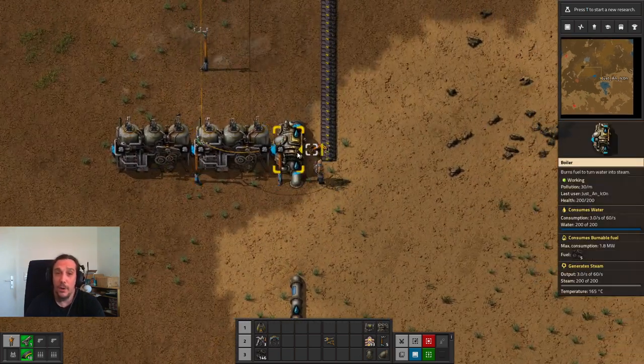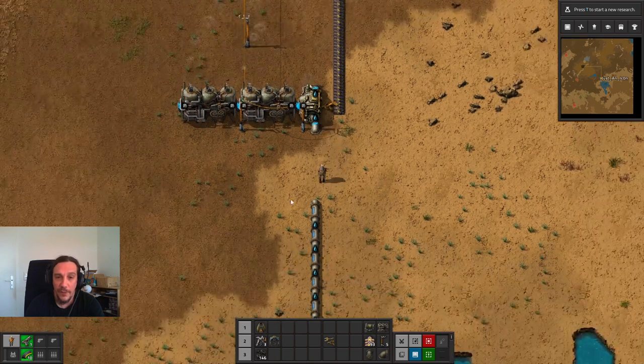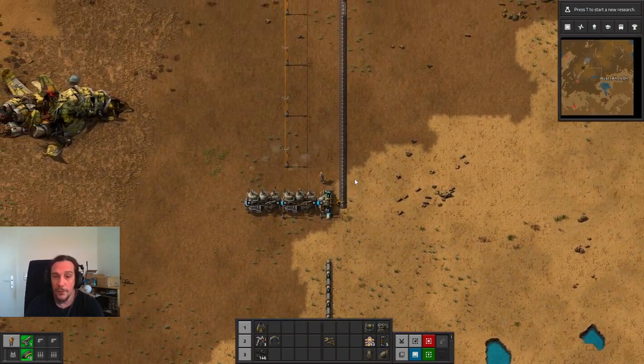We have automated power production! If you left click one of your power poles you get access to your power grid. The most interesting things to look at are the top bar showing how much power needs to be supplied versus how much power we're actually providing - the number behind the slash is our maximum power production. As long as there's more production than demand, everything is great. We're well able to expand this power plant if we want to, which we will in the long run.